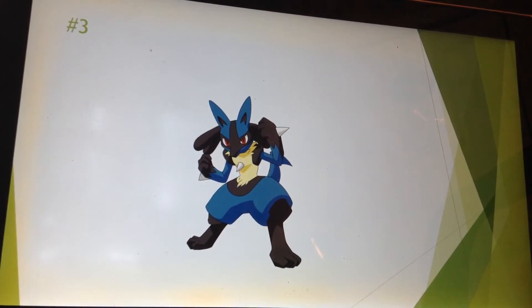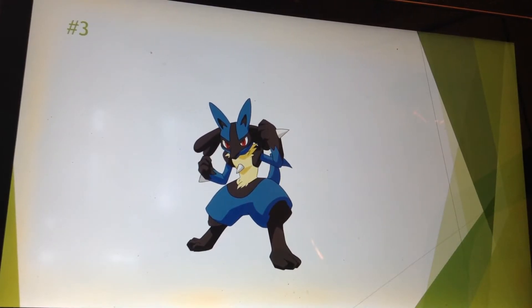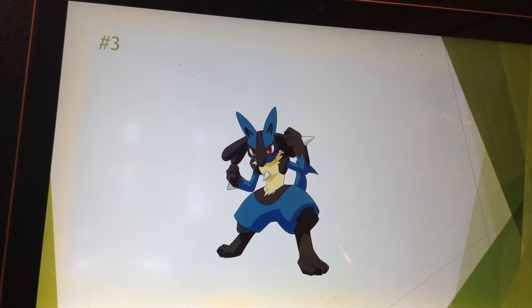Number 3 is Lucario. Lucario is another fan favorite, and I can see why. It starred in its own movie, it looks cool, it's got a cool design. The steel typing is not really explained — it's got spikes on it, but that's pretty much the only thing. There are Pokemon with spikes that aren't steel types, like Rampardos, who is pure rock. I thought it was kind of strange that it's a steel type, but its fighting type is painfully obvious.